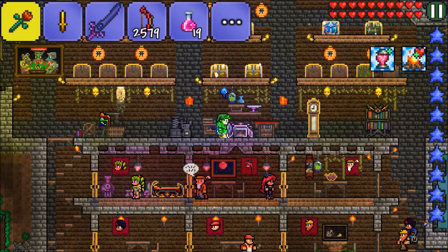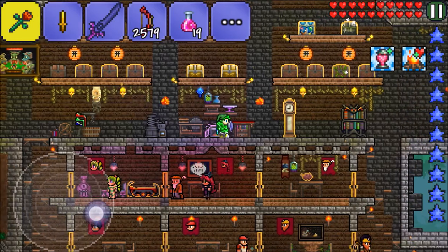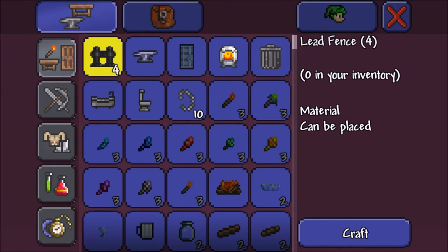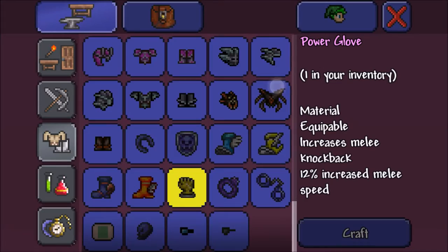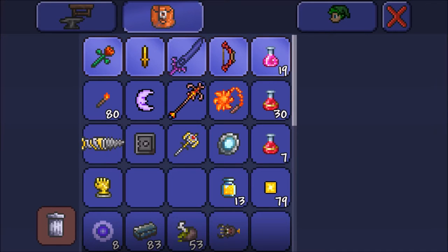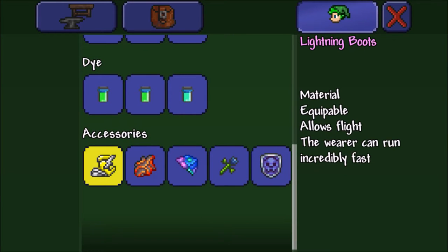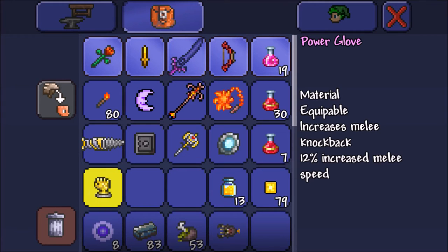We need to get life fruit really badly before we lose the jungle, or else we'll just be at half health the entire time. We're kind of at a disadvantage right now, so we're going to craft up the Titan Glove and the Feral Claws into the Power Glove. It increases melee knockback and melee speed, so that'll help us out. The Destroyer is thankfully affected by that.